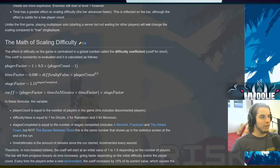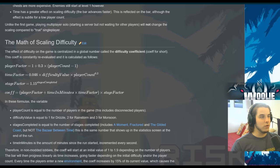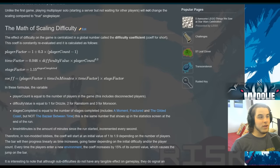The difficulty value is a flat number: one for Drizzle, two for Rainstorm, three for Monsoon — easy, normal, and hard respectively. And finally, the stage factor is exponentially increased based on the number of stages you've completed, which is an extremely important detail. All of that said, time and number of stages you complete are the most important things to how your run progresses. So let's keep that in mind as we go back into the video.